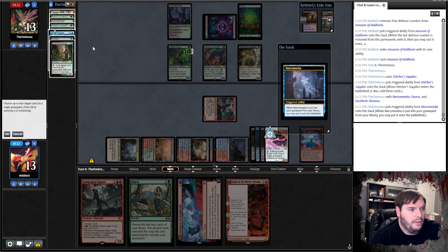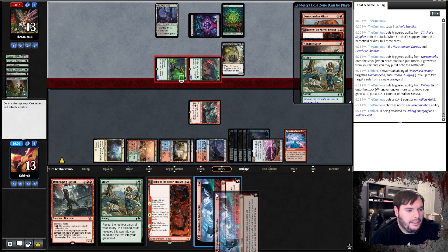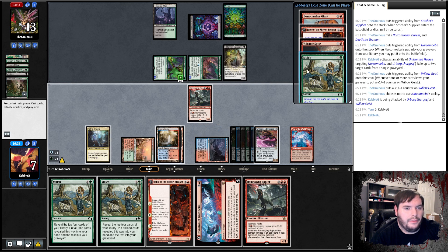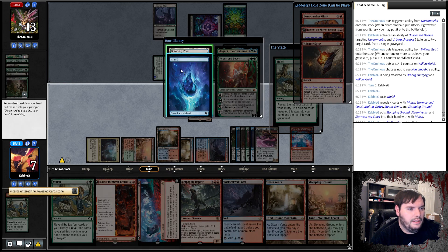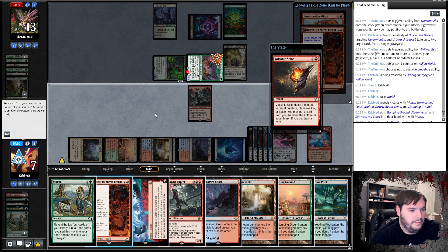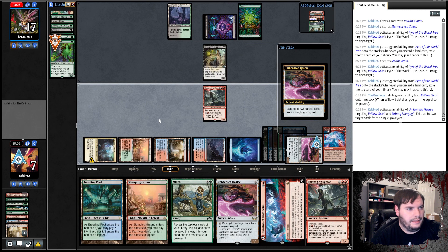Opponent plays Stitcher Supplier — instead of giving that back, I'll eat two creatures from the yard. Hits me for six — down to seven, hanging on by a little bit. Pyre of World Tree doesn't cost mana to deal two damage but we need more green mana. Mulch — those are all tossable lands though because I don't want to shock myself. Trying to find an untapped green source. I guess I can play the land and Spite the Lurgoyf, put a Fable to the bottom, then shoot, pitch a land, shoot — eat up the Lurgoyf and Geist.